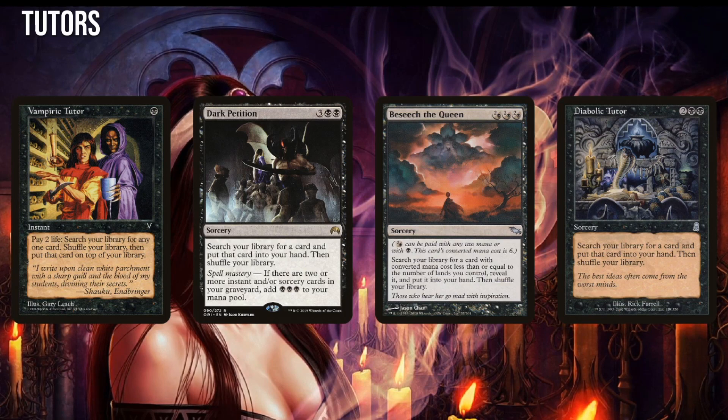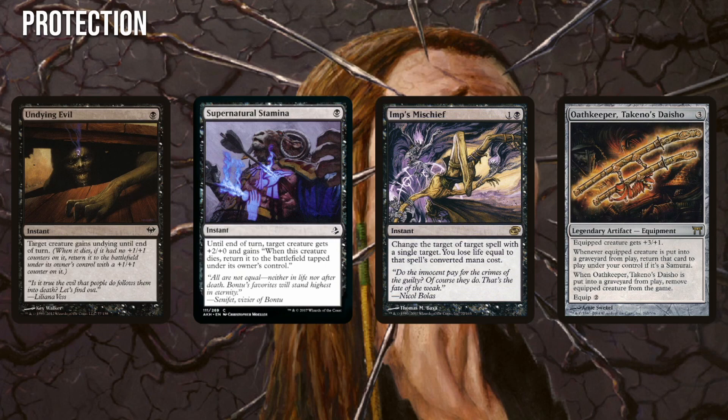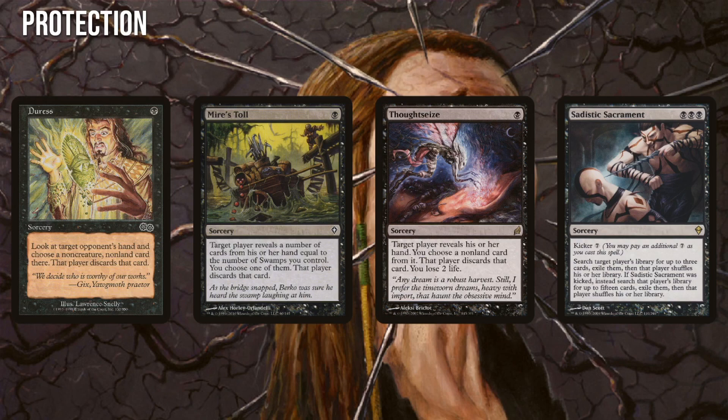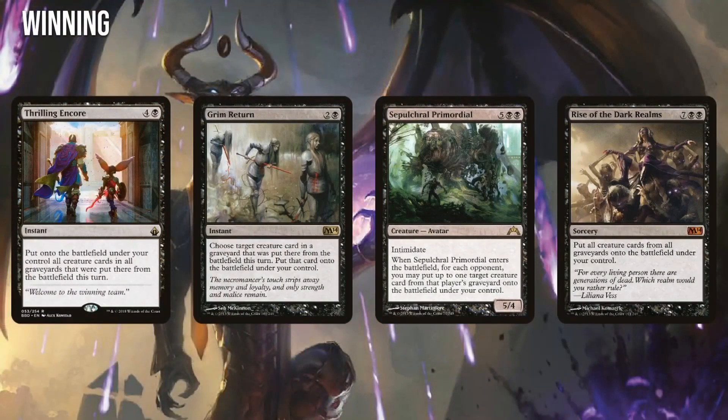As a Spellslinger deck, the biggest challenge to building Toshiro Umazawa isn't due to a weakness of the commander itself, but rather the fact that we don't have access to the traditional Spellslinger support cards in blue and red. Blue and red have a long history caring about instants and sorceries and have accumulated a huge pool of Spellslinger support cards — ramping with Baral Chief of Compliance, generating tokens with Young Pyromancer, and storming off with Thousand Year Storm. Mono black only has a handful of such cards, so we'll need to figure out our own way of making mono black Spellslinger work. But the lack of direct support is a big part of the charm, forcing us to be creative — and the end result is a Spellslinger deck so unique and different from all others.